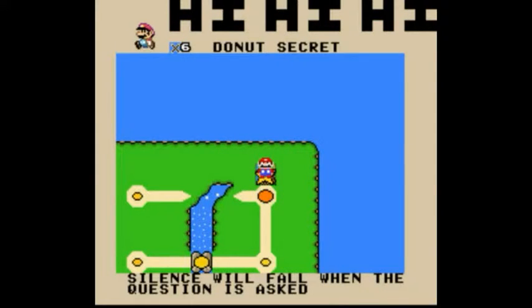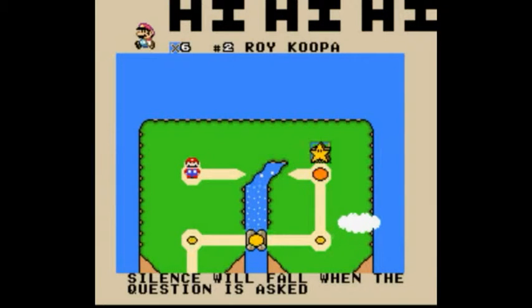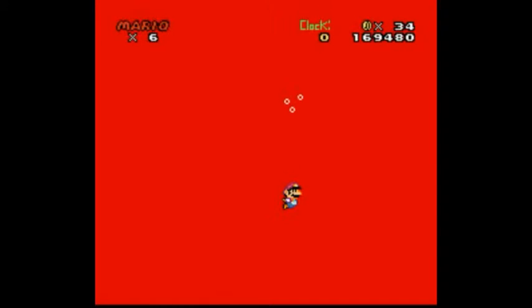Alright, so I'm back, and for me it's been a whole 30 seconds, but for you it's probably even half a week. So I could do Donut Secret now, or I could go on and fight Roy Koopa now. I think I'll go do Roy Koopa first, since I just did the Secret Exit for that level, and I just did Donut Secret, so I might as well try the other path.